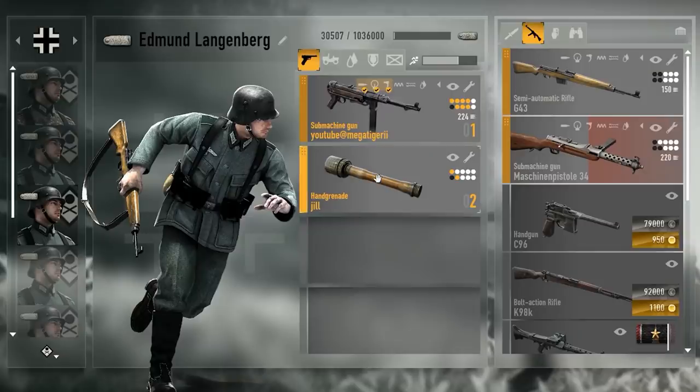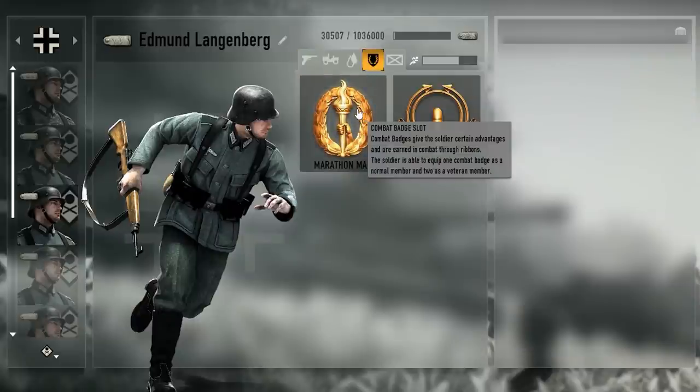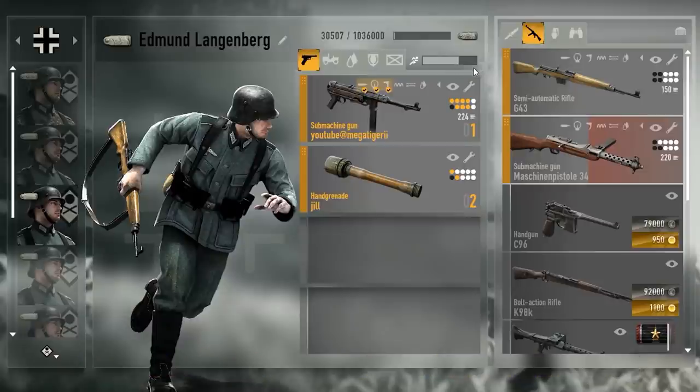One of the setups that I like to use has Marathon Man, which provides a substantial amount of sprint, making it a good setup to assault points with. This setup consists of a submachine gun with a set of nades, perfect for full-on close quarters combat.